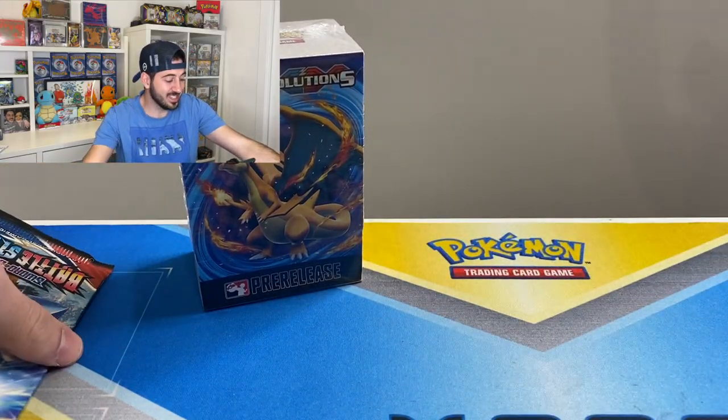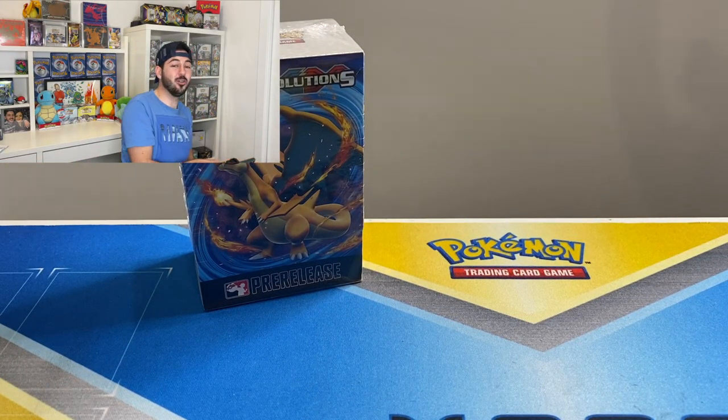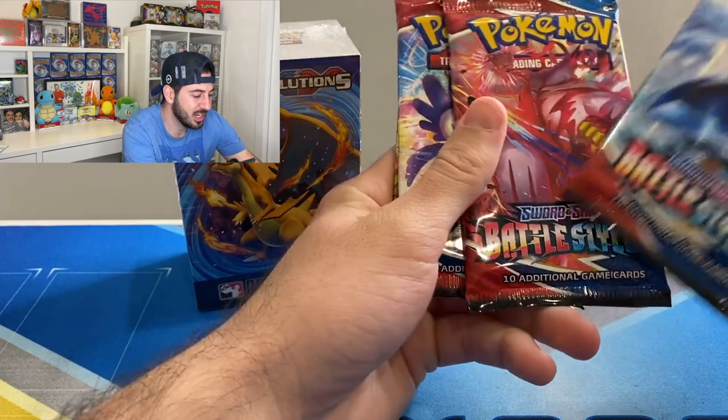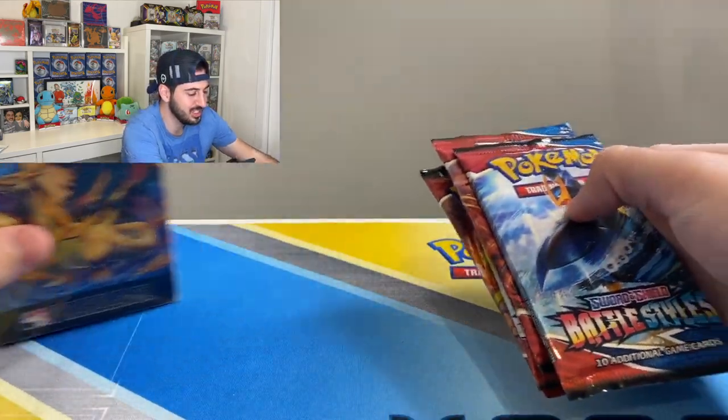What is going on everybody, Gogi is back with a crazy opening — something I've been wanting to do since I got this product. We are opening an Evolutions pre-release box, chasing the stamped Evolutions Charizard. Some people say I'm crazy. Before we get into that, we have Sun and Moon Base and Battle Styles Sword and Shield packs, so we'll just get into those first.